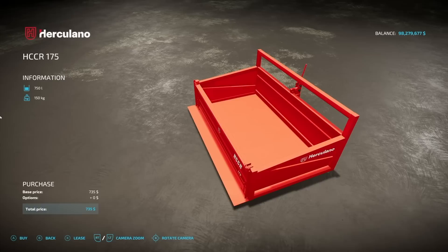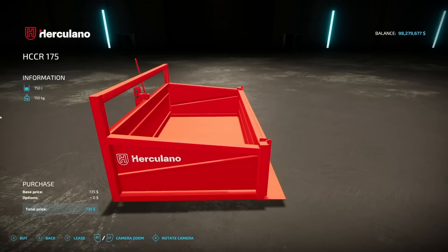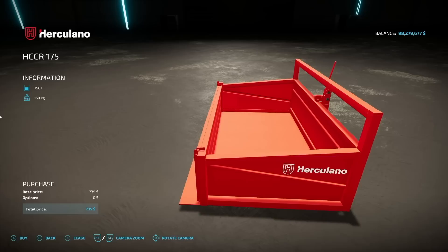Next we have the Herculano HCCR 175. This is used on a three-point hitch, either on the back of your tractor or the front — whatever has a three-point. It holds 750 liters and weighs only 150 kilograms, so it's super lightweight. It's basically a tipper attached to your tractor. You put things in it and strap them down — one strap across the top — or use it as a tipper.